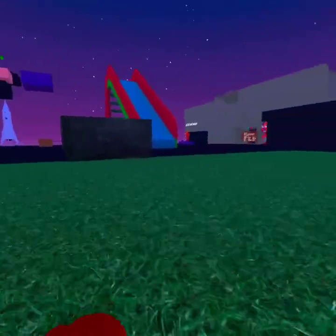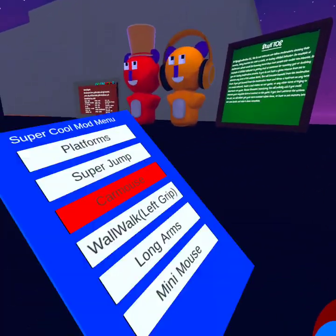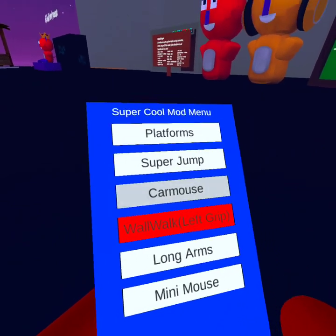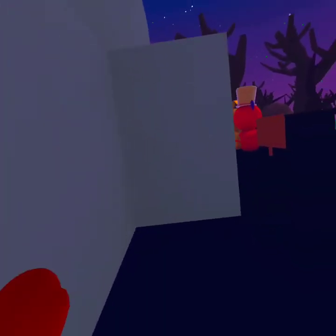Car mouse — you look where you want to go and you press left trigger. I'm not doing any of that, but that's how that works. Wall walk is left grip, so if you want to climb up walls easily, this is all you have to do. It's kind of hard to do since there's not a lot of walls.